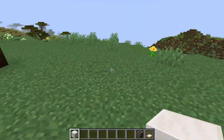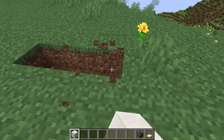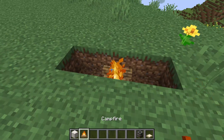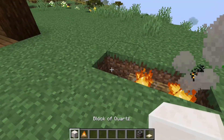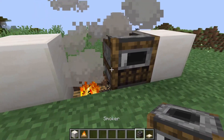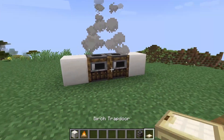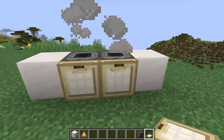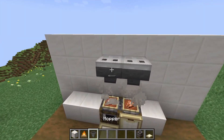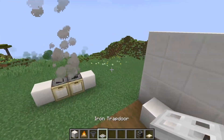Now let me show you how to make a kitchen. For modern time, all you need is to place a campfire beneath the smoker and that's it — that's your modern kitchen. You can also use hoppers and an iron trapdoor like this.